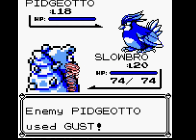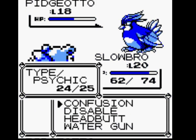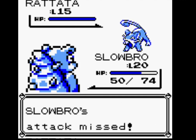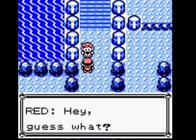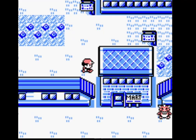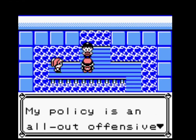It's just because of this Pidgeotto using Sand Attack — that's the only reason why Slowbro didn't hit. Now that I've done him, I might actually battle Misty, because Slowbro will level up a few more times. Let's try to keep the battle competitive.